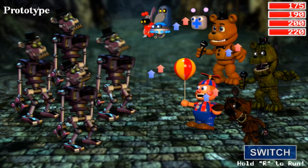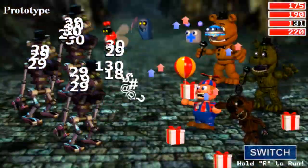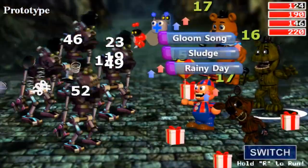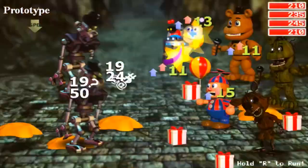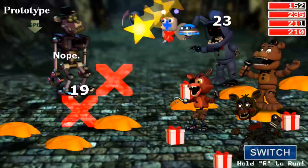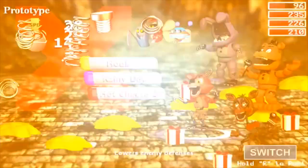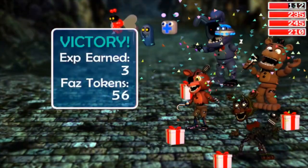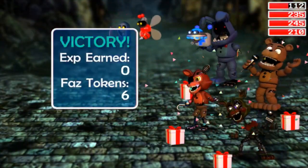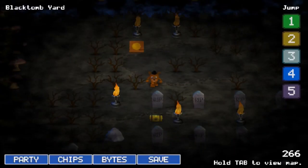We launched straight into battle with Prototypes — they seem tough. Unscrew should be good against them. I got the speed down and took one out. Hot Cheese — they're using Hot Cheese on us. Escape Key — we took two out. Pizza Wheel 2, Unscrew 2 — take them out, yes! They're not too hard because I've got the right attacks.